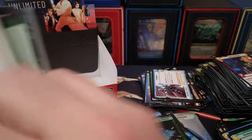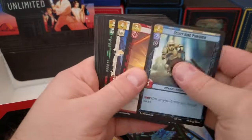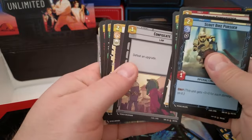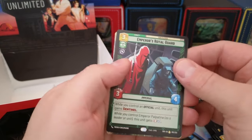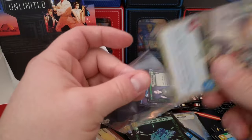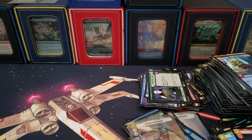Again, thanks folks, it's been fun. Oh, we got a borderless foil coming in for the grand finale — Emperor's Royal Guard and a common. Still, in foil like this, I don't know, maybe ten bucks right now. Thanks for checking it out folks, appreciate it, talk to y'all later.